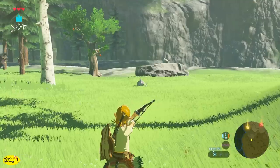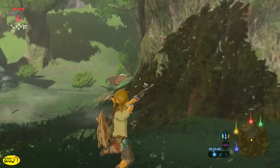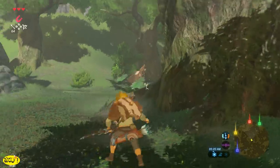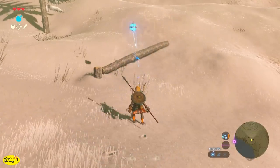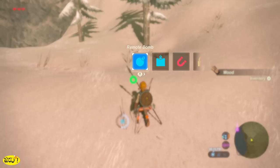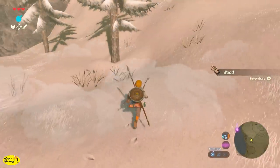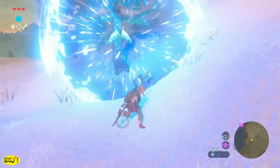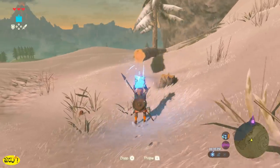Once you get a bow, go hunting for everything — there's squirrels, birds, and even wild boar. And once you get your bombs, I highly suggest you start gathering wood. You can switch between your round bombs and your square bombs so you don't have to wait as long for them to charge. Using bombs instead of your woodcutter's axe saves the durability on your weapons, but you are going to need wood throughout this entire game.